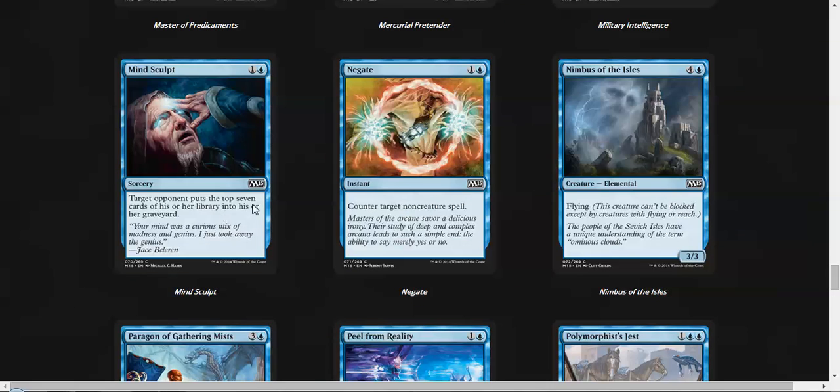Mind Sculpt — sure, if you want to go with the mill deck, otherwise don't play it. Negate — glad to see this reprinted, it's okay. Nimbus of the Isles is our five-mana 3/3 flyer, and it's fair.